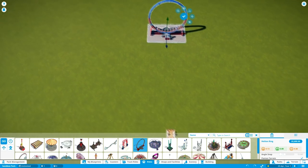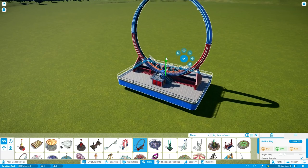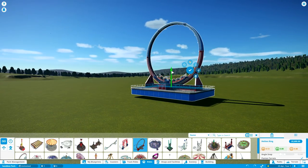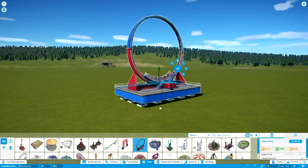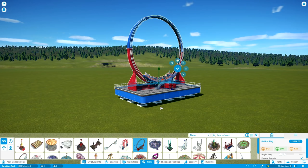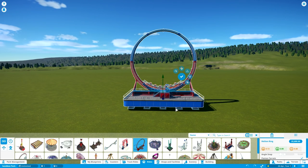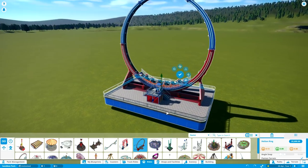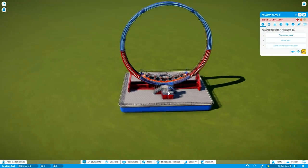I think we can even raise this thing up maybe a little bit. Something like that should be pretty good. I'm not entirely sure why exactly I'm talking about the heights you should be raising the ride, but I like to talk a bit more about some useless details you might not want to hear about. But who has time to make beginner tutorials when you can just go into theme park knowledge way too deeply? So yeah, I think it's time to start placing the ride — something like that should work. There we go.